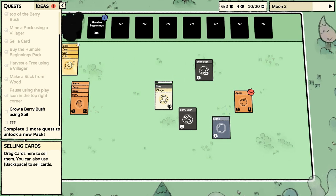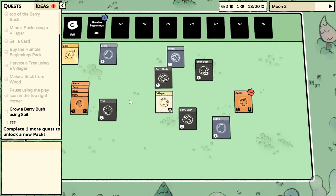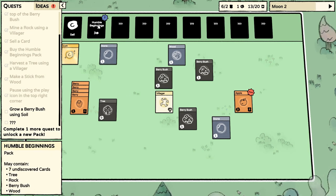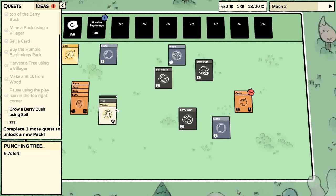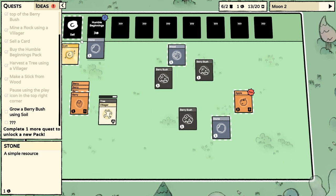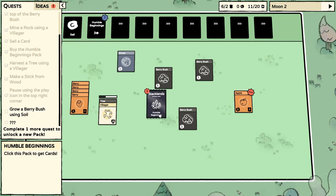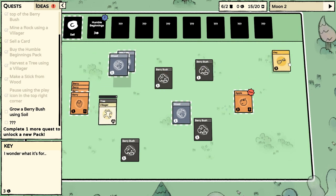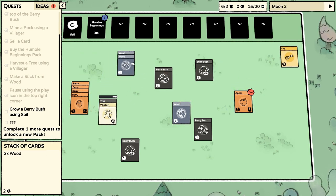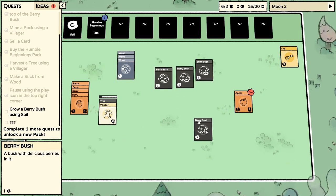If we sell this stick, we've got enough coins to buy another pack. Still no soil — it says there are seven undiscovered cards in this pack. So I guess we'll just carry on. Another pack. We need soil. We got a key — that's new, so we need to keep that one. A bit more wood popped out — we've got three wood there. A lot of berry bushes, but we'll be sorted for food for a while.